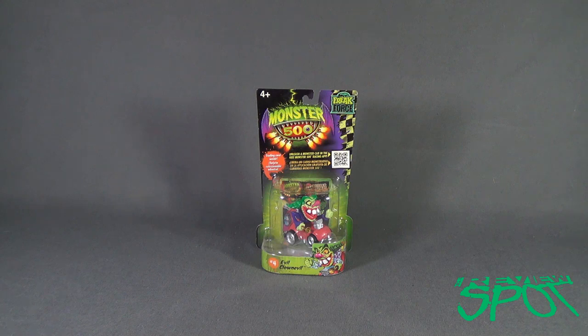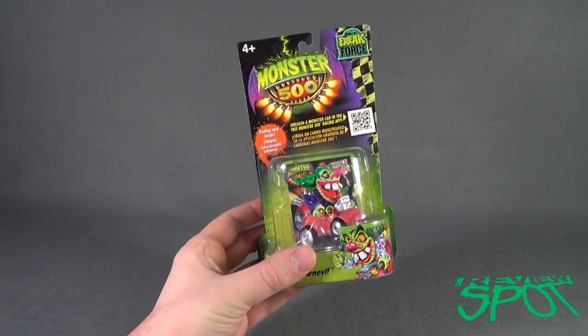Today's Spooky Spot. Spot's having a look at the Monster 500 Freak Force number 4, Evil Clown Evil. There's a training card inside, and you can unleash the monster car in the free Monster 500 Racing app.